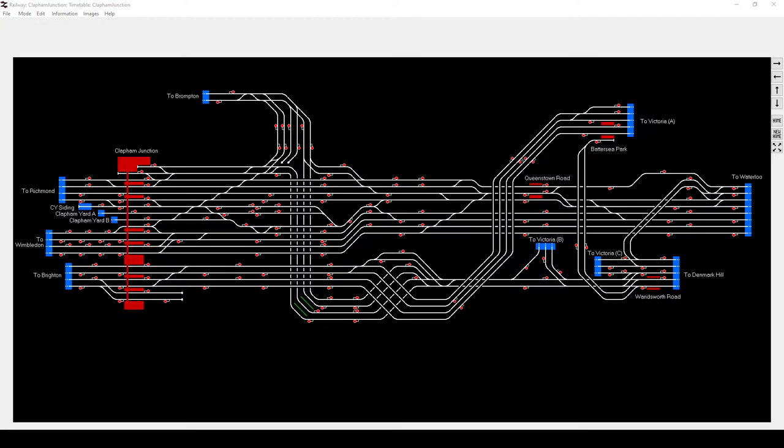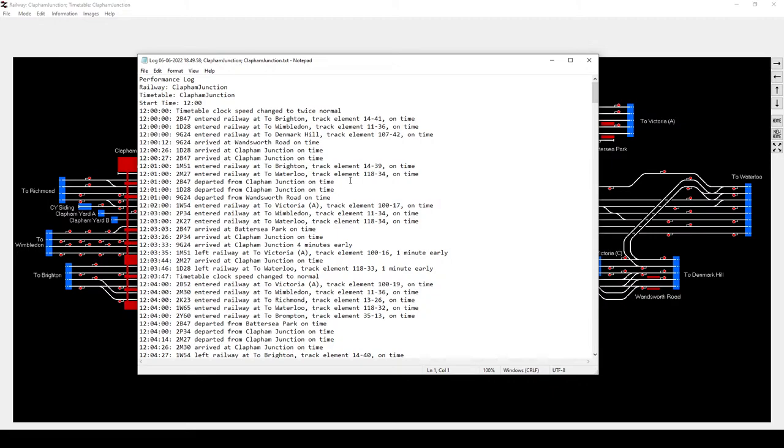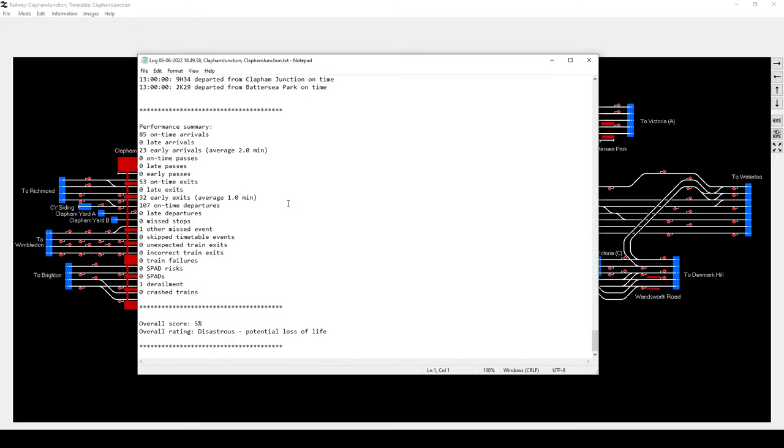And there we go - I will save it, click the big red X, and find the performance log. I got a score of 5% - that will be the derailment. Derailments and SPADs are not good. They also missed another event - that'll be the train I had to delete because of the derailment. I had no incorrect train exits, so every train I routed went to the right place through Clapham Junction, which is pure luck for the first 20 minutes. Now I will move on to something else again.